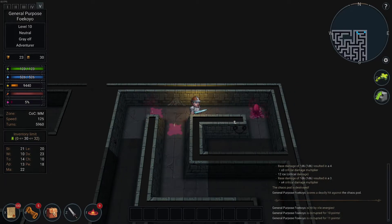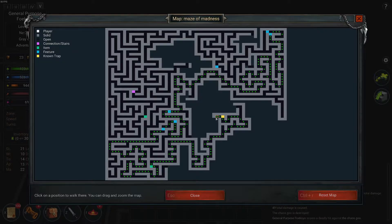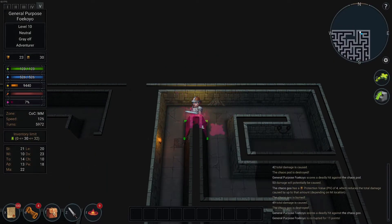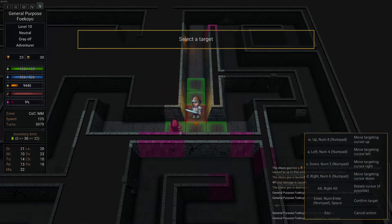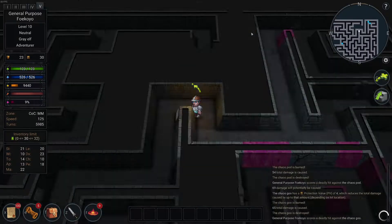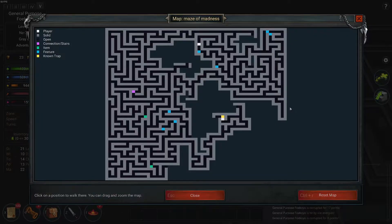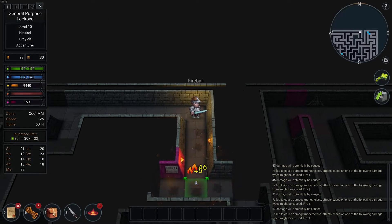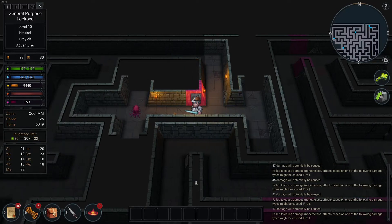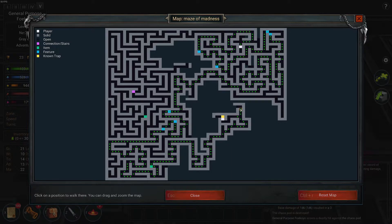Whatever was there is dead. The corruption is spreading — see how quickly it's moving. Every moment I'm spending here can be an issue, but it's worth it. Corruption. I don't think it's here... it's probably towards the middle. That's why they teleported me away.